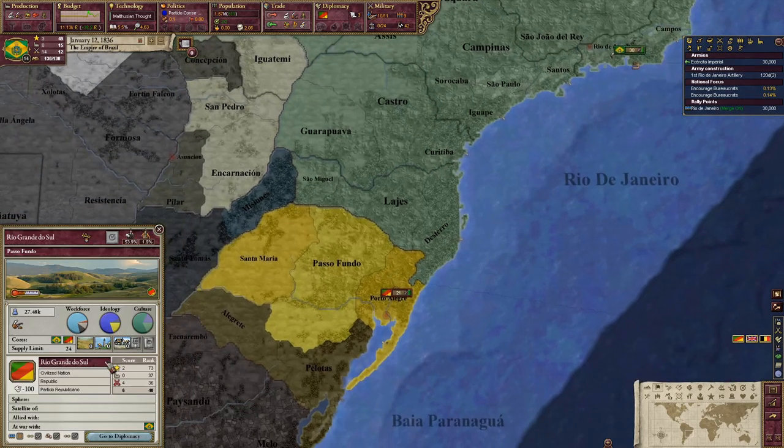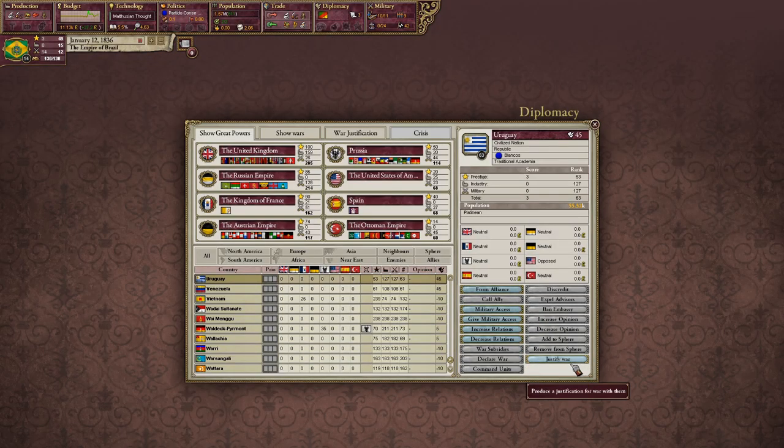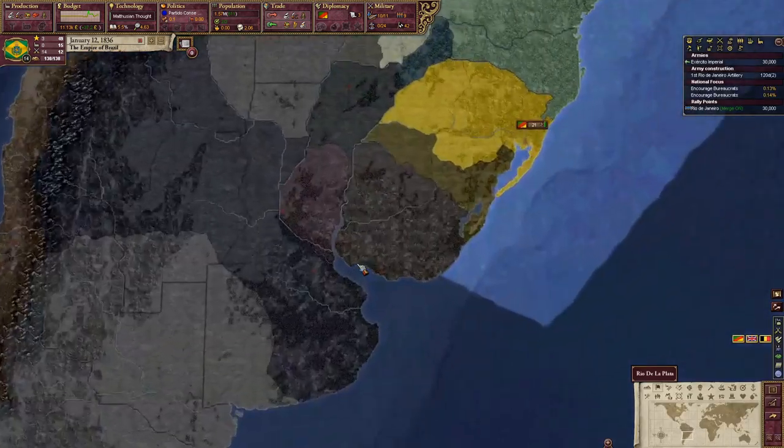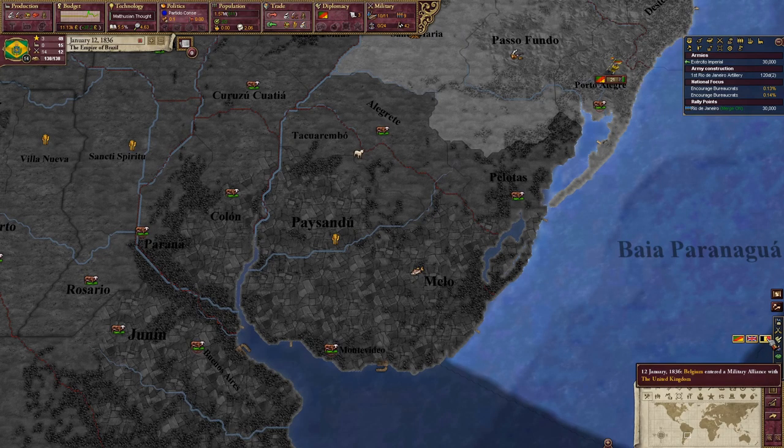We're at war with Rio Grande and have cores on them, so I'm going to beat them up. I also want to take out Uruguay — that's just kind of the thing you do. Oh, that's a lot of infamy. Uruguay has grain, wool, fish, and livestock — nothing of great interest though.